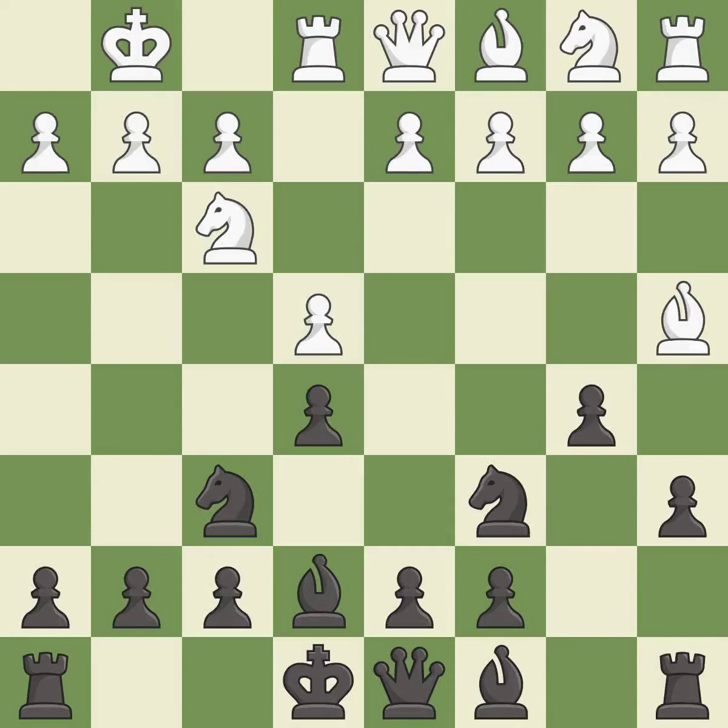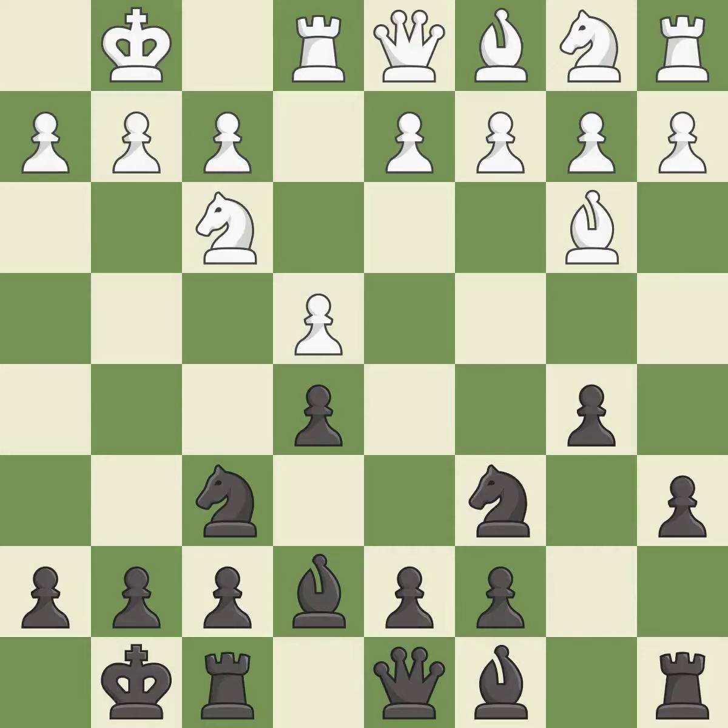b5 gains space on the queenside and forces the bishop to the b3-square. Bb3 is forced, but the bishop is well-placed because it attacks the f7-square. Castling gets the king out of the center and activates the rook. h3 takes control of the g4-square, stopping any Bg4 or Ng4 ideas from Black.